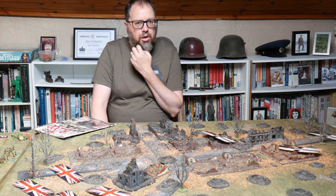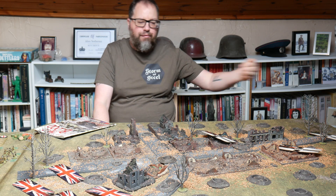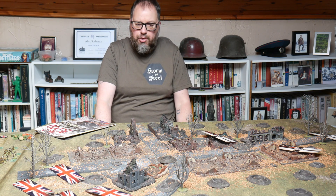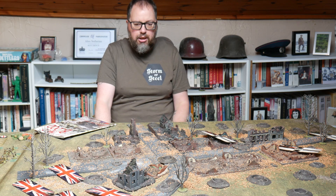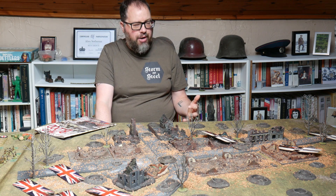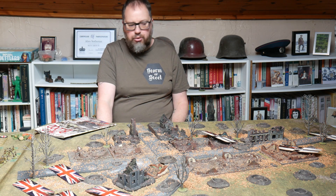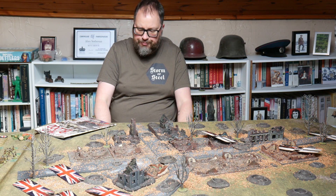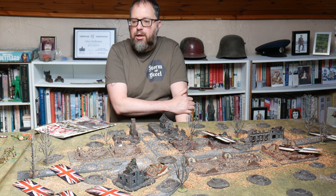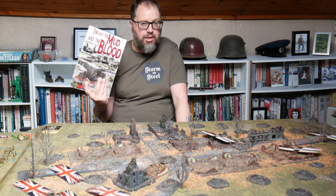The Germans have got three sections, each of eight men, and they're defending from this way. I've done it on a smaller 3x4 table because I wanted to get the action in very quickly. I'll be using the blinds again, although obviously I know what they are. The Germans have got an MG0815 light machine gun in one of their sections — that's the main difference. I'm also experimenting by using the force morale from Chain of Command, because this is one thing that Through the Mud and Blood really misses.